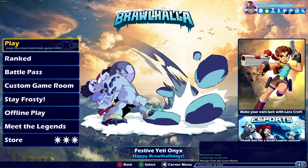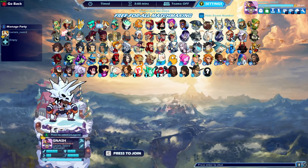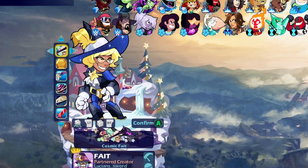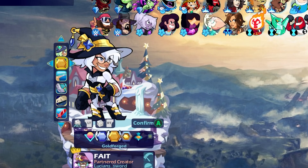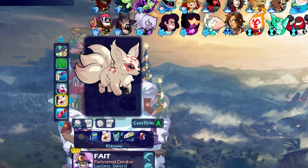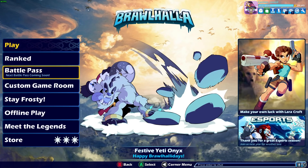If you've played Brawlhalla, then you probably know that the game is free and they make money by selling cosmetics that don't give you any kind of technical advantage, but they allow you to customize your look to your liking using different legend skins, weapon skins, podiums, avatar, sidekicks, KO effects, colors, titles, taunts, and more.